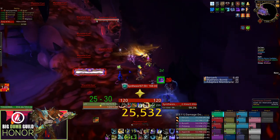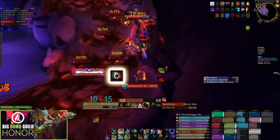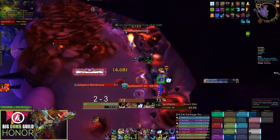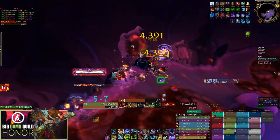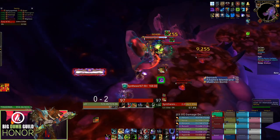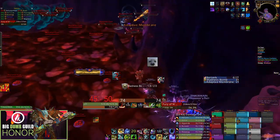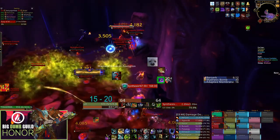In Phase 2, the main strategy is to split your raid in half, with very strong cleave classes going on the right ramp and strong single target classes on the left ramp. On the right side, at the back of the ramp there are two clusters of three synthesis growths, so cleave classes gain a lot more value. On the left side, most synthesis growths are by themselves or at most stacked next to one other. The right side also has nine total synthesis growths while the left side has only seven.